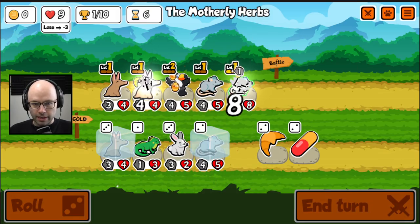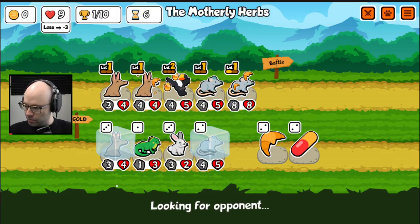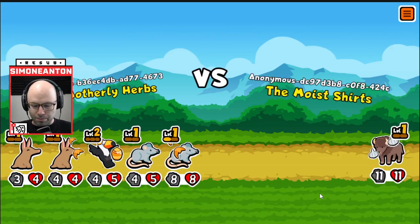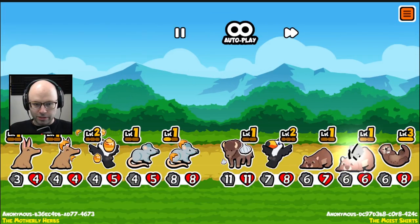Am I crazy? Is it possible the rat actually becomes viable here? Could we have a viable rat build? It didn't pop off for the hippo, but times are a-changing.